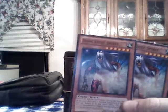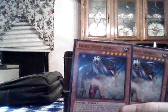Dark Dust Spirit — whenever it's flipped face up or if it's normal summoned, you can destroy all face-up monsters your opponent controls, which is really amazing with Ghost Trick Go-Around.